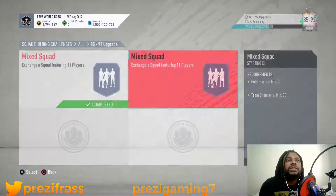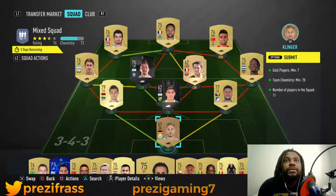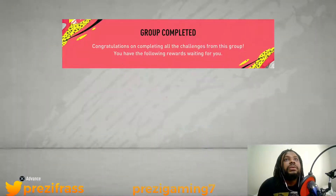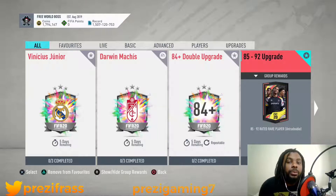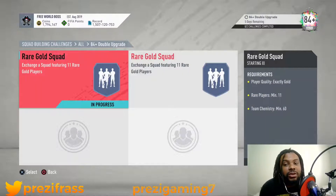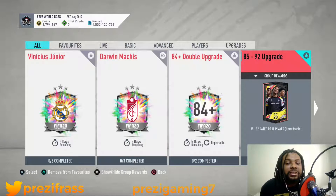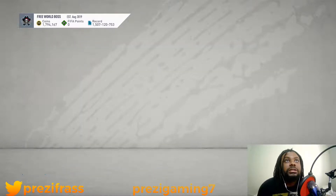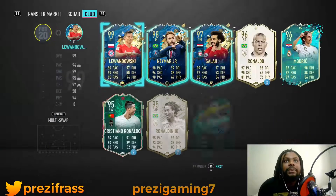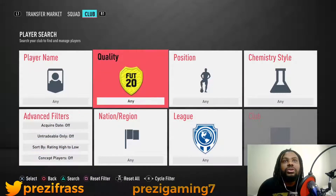In this one you're gonna get an 85 to 92 rated player. If you don't have anything in your club and you're doing the SBC method, it's not gonna give you rares, so this one is your best bet because you don't really need rares for these. But if you got some rare golds, this one is a little tricky — sometimes it gives you two 84s, sometimes an 85 and an 84. You could try your luck.